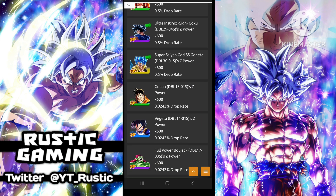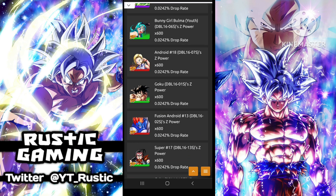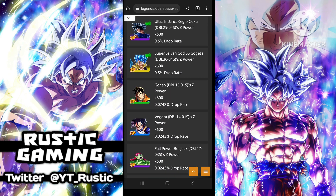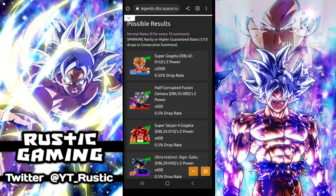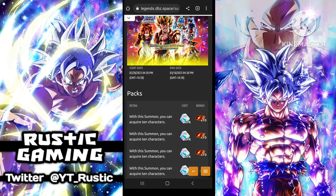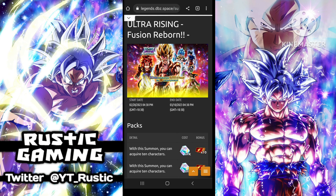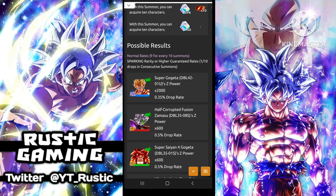The other units on the banner obviously aren't looking too good. These Sparkings here aren't featured — they're just random Sparkings. It's hard to say, but just these rates alone, I would say it's not worth summoning for. He's probably going to be a really good unit, which is the really bad thing. I just don't think Ultra banners in general are worth summoning on. Mainly all the Ultras that have been released are really good, but the banners haven't really been enticing.